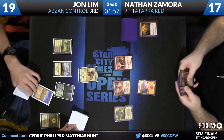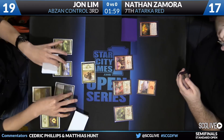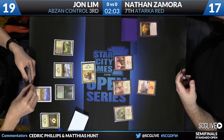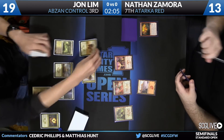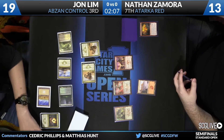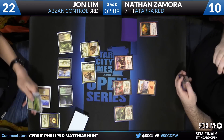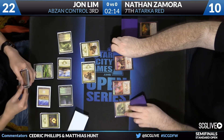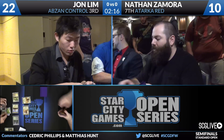All you can do is pass the turn back over to Lim. And if one Rhino's good, a second one is better. First one's going to come into the red zone. It's never a bad time to draw a Siege Rhino — sometimes it's a great time. Two Siege Rhinos, Zamora at 10, and still dies with one land in play. Game one over to Jon Lim. Not too tough for the Abzan Control player — Siege Rhino is a very powerful Magic card. Zamora had some mana troubles, and that is that.